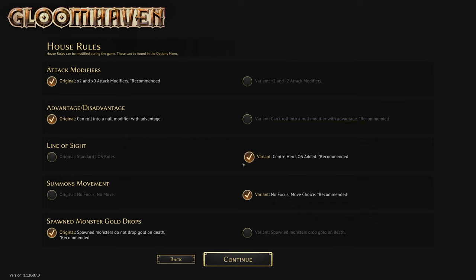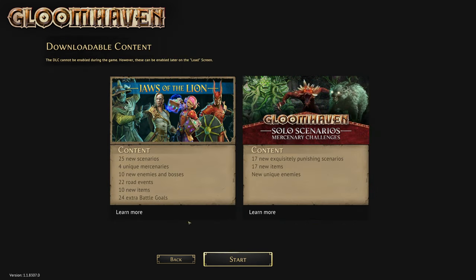For line of sight we'll go for the center hex variant. For summons movement — if there are no enemies or no valid path to a hex, the mercenary summoner could choose whether they will move towards that mercenary or will not move. Yeah, we'll keep that variant. Spawn monsters do not drop gold — otherwise it's way too easy to build up money. Let's push on in.